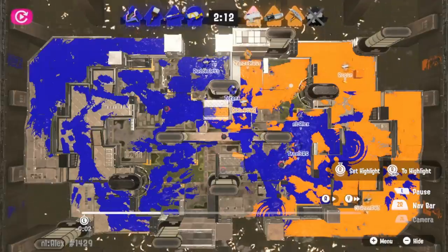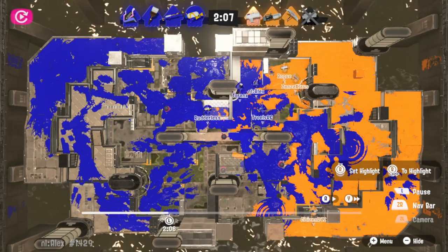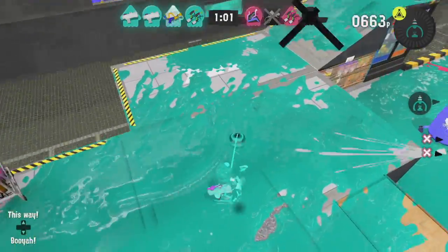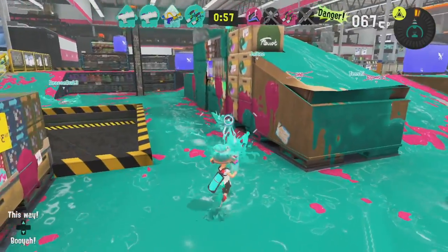That leads perfectly into the fourth tip: if you really want to ink your base but the enemy is pushing and you don't want them to advance too far, use your sub-weapons — your fizzy bombs, sprinklers, whatever. Just throw them at an un-inked area in your base, and that way you still get to push towards your enemy while still inking a bit of your base. It's a win-win.